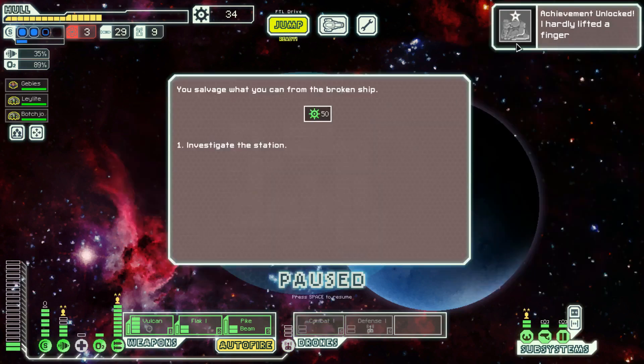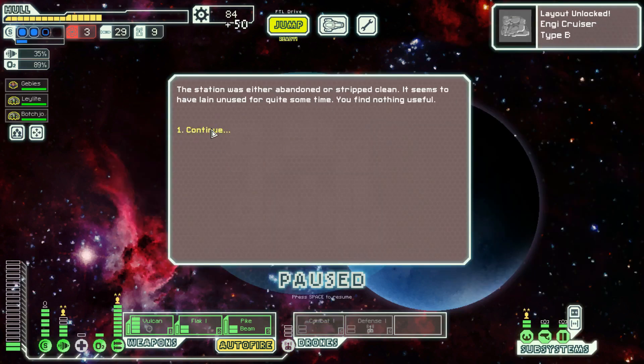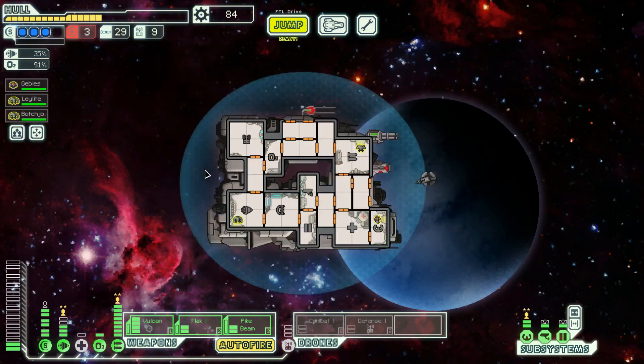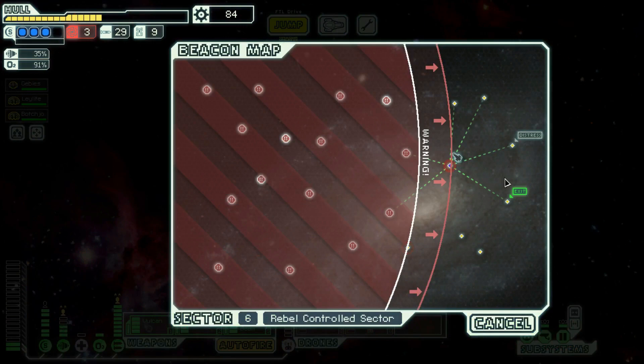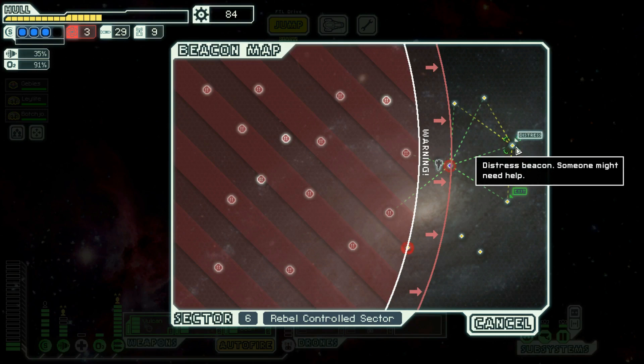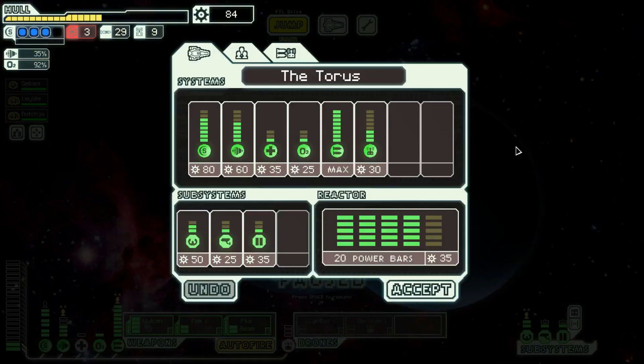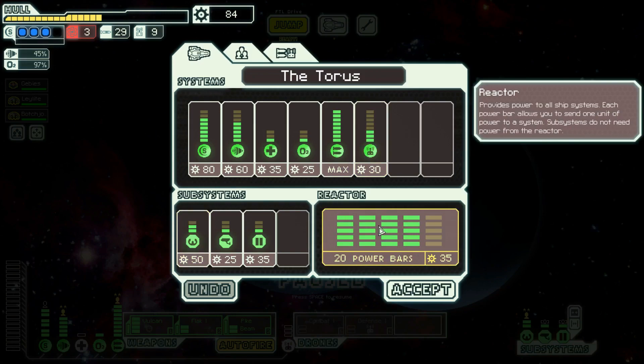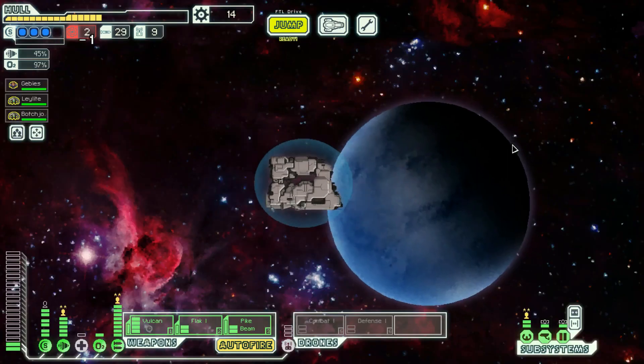We should get — I hardly lifted a finger. Investigate the station — we unlock the Engine B layout, which is awesome, at least we want to play this one again. The station was abandoned or stripped clean, there's nothing there. One — I am not gonna risk it, we've risked it too many times. Is there anything we want other than two power? Let's do it.